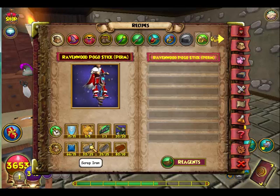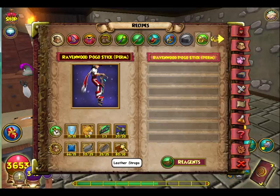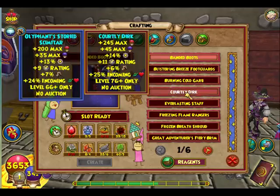You can either farm for the scrap iron or get it from the bazaar. Same thing with the springs — it took me forever to get them, because usually the bazaar is always full of them, but ever since the crafting update came out it's really hard to find them, so you gotta spend some time looking. The leather straps are very easy to get from the bazaar, pretty cheap. And yeah, let's get to it — let's craft!